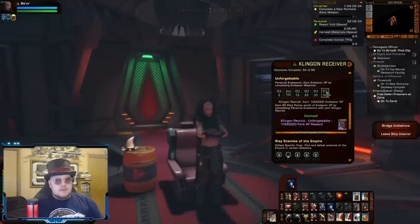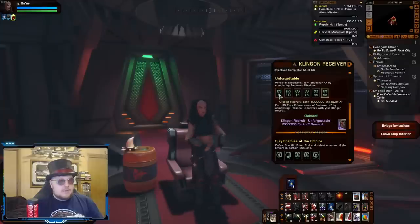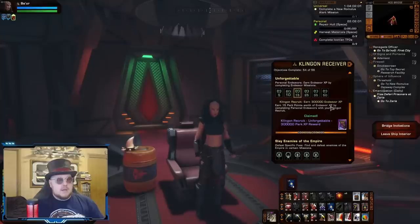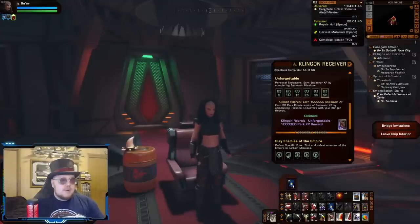Next up is the Unforgettable rewards. This one requires you to actually do your endeavors while on your KDF recruit. You level these up and will gain several bonuses to how much progress you can make with your endeavor XP. The first three will only apply to your KDF recruit on its own, but once you get through the latter three, those will apply to your whole account. So if you're wanting to speed up your progress in your endeavor grind, you're definitely going to want to complete these rewards.